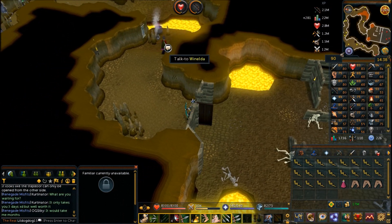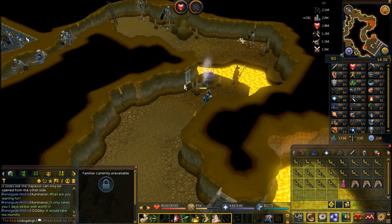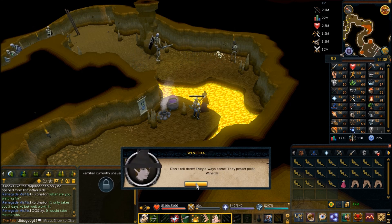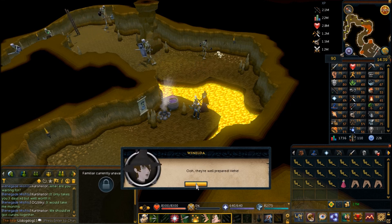Once he's dead, head through the door and talk to the Witch Kseniqua. Select the third chat option 'Yes I do' when you get those options in the dialogue, and she's going to teleport you across the chasm as long as you have the 20 limpwurt roots in your inventory.